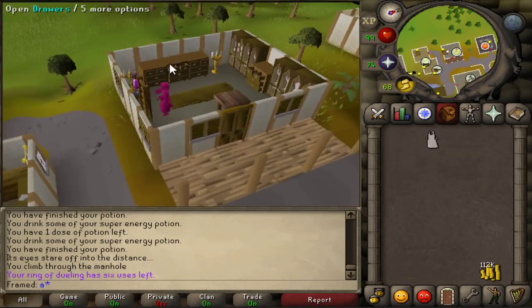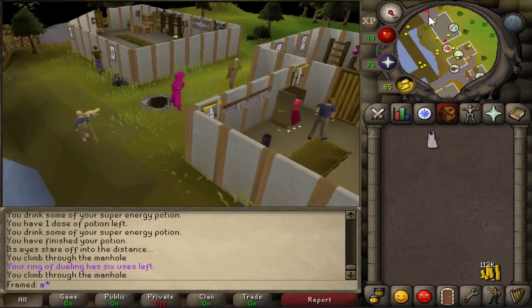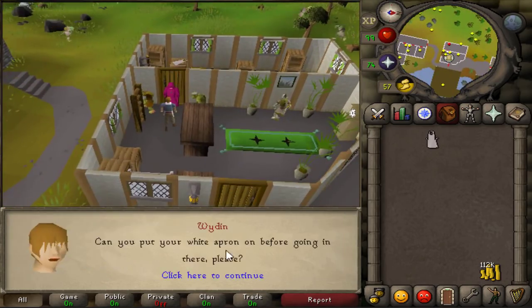If you want an extra escape route when doing this, make sure to bring a white apron. You can go upstairs into any of the houses, but if you bring a white apron you are able to head down to the food store and go through the one door — people without a white apron will not be allowed in.